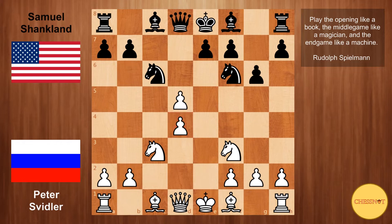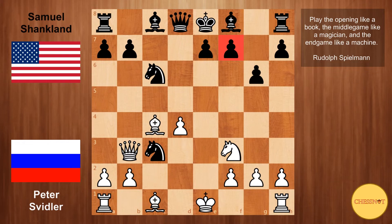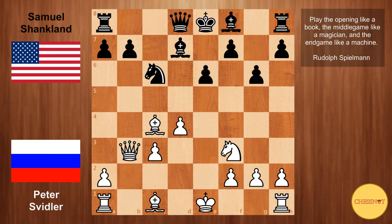Svidler takes on d5. Nxd5, Qb3 — attacking the knight. Nc3. Here bxc3 is playable, but Svidler goes Bc4, which puts more pressure on Black's position, now looking at the pawn on f7. So we have e6, and then Svidler takes the knight. Bd7, and then Bb5 from Svidler.